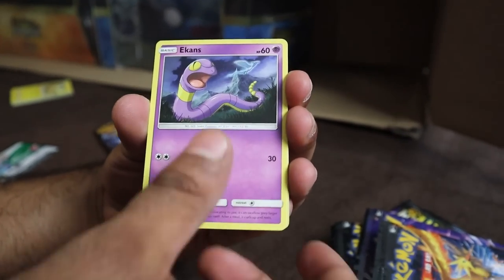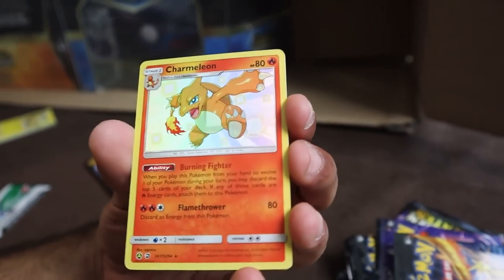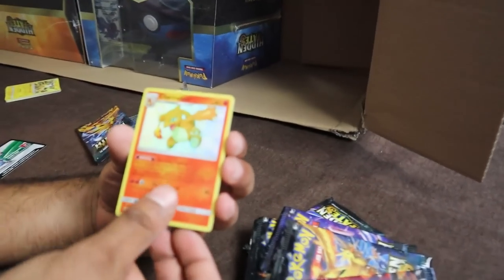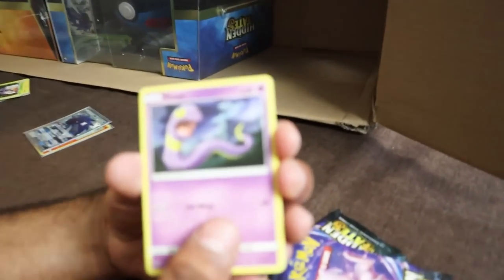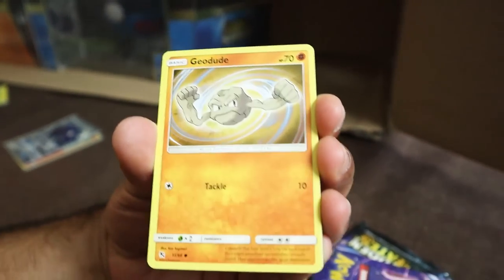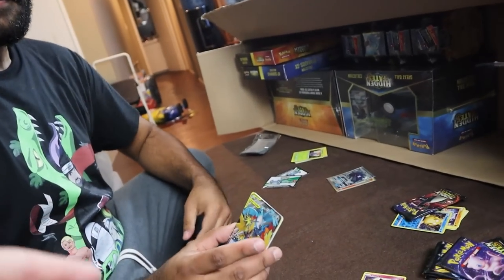We got a Butterfree, Hidden Fates, Hidden Fates, Hidden Fates — that's how you get good pulls to happen. We got Ekans, Geodude, Cubone, Eevee, Clefairy, Kangaskhan. The Articuno full art! I told you, that's how you get good pulls. That's how you get a full art. If you sing a little bit harder, you get a Shiny.